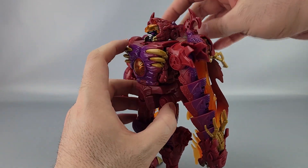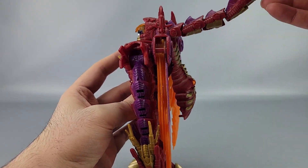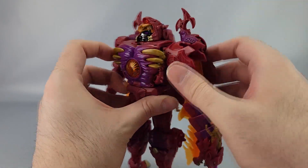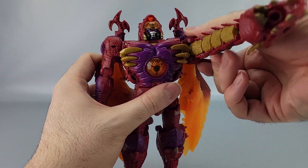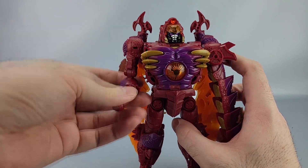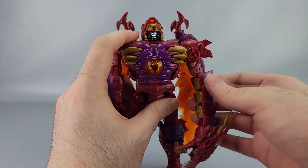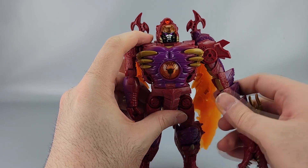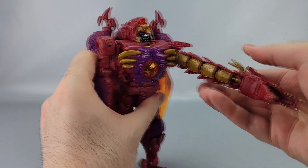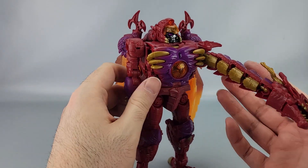For posability: his head can swivel left and right. The neck is ball jointed so you can twist, rotate, and go side to side. The shoulders have soft ratchets forward and back on both sides. You have outward movement, a bicep swivel, and a double-jointed elbow. No wrist articulation there, but you do have outward movement and then a whole series of ball joints on the dragon head arm — you can curl it, rotate it, and the mouth can open and close.